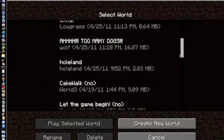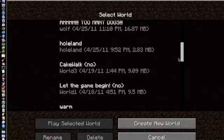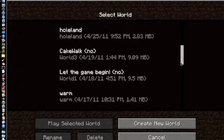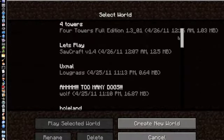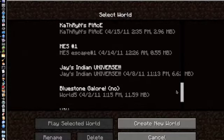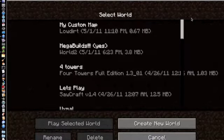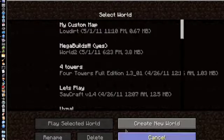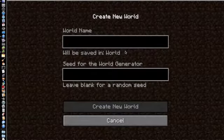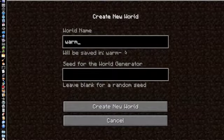Okay guys, it's Nico from Dwarf Games again. I was just scrolling through my worlds here — I've got several of them, some of them aren't mine. I was going to show you guys a couple of seeds that I found. They're pretty cool, actually. This one's one of my favorites. The seed is 'warm' with a lowercase w.